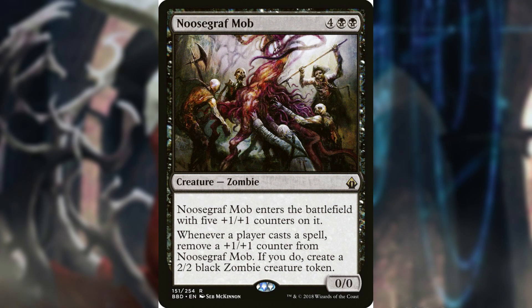Necrotic Mob is one of my favorite zombies to reanimate — another 0/0 creature, but this one enters the battlefield with five +1/+1 counters. Whenever a player casts a spell, you remove a +1/+1 counter and create a 2/2 zombie creature token. With this card in play, your opponents will think twice about what they need to cast while you're putting more bodies into play and collecting other triggers from the rest of the board. And when it comes back to your turn, every one of those zombies can lead to more card draw and life gain if you have Verena in play. Zombies equal power in this deck — the more the merrier.